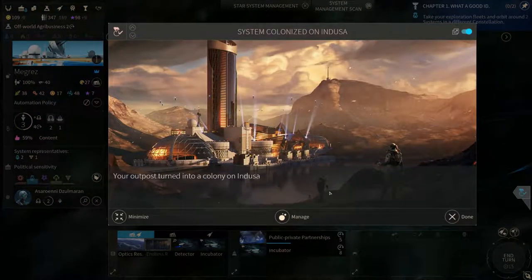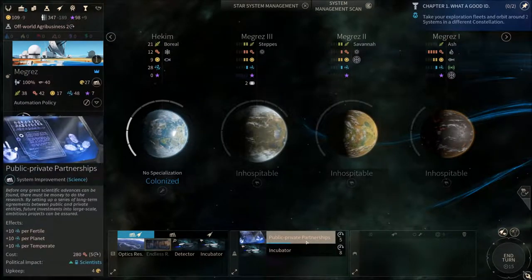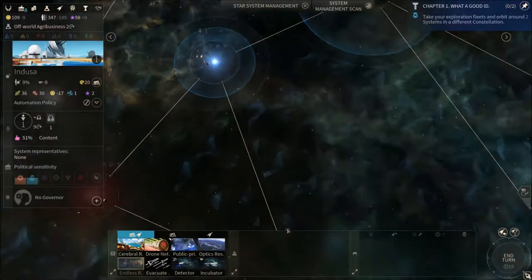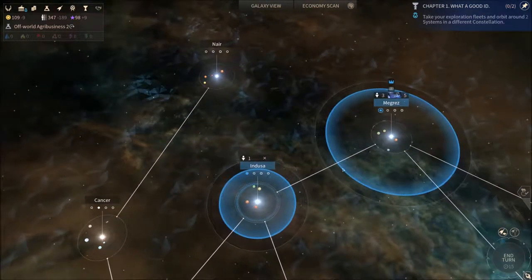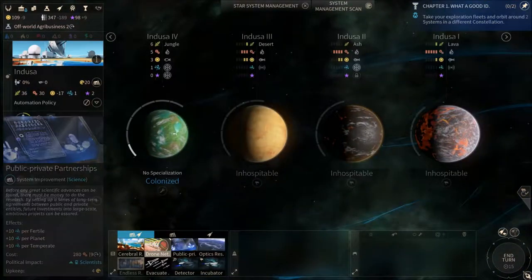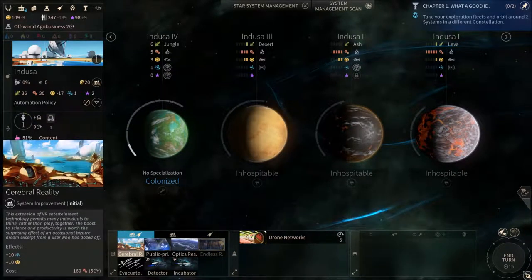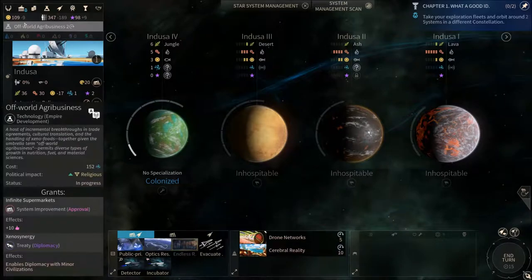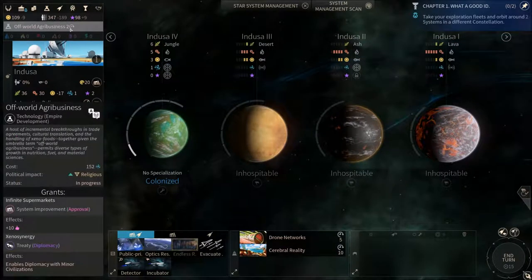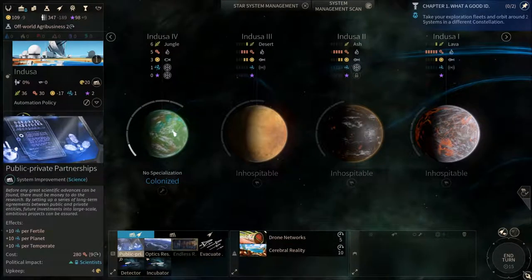So Indusa we just colonized. We're still gonna wait for the public-private partnership to finish up before we get another incubator. Now we've got a new system colonized — this is Indusa, and our home system is Megres. We're gonna set up a build queue here, starting with the same thing essentially: first production and food, then the Cerebral Reality — mostly because of the money. As you can see, we are losing money quickly, which is why I've queued up some dust-producing techs.